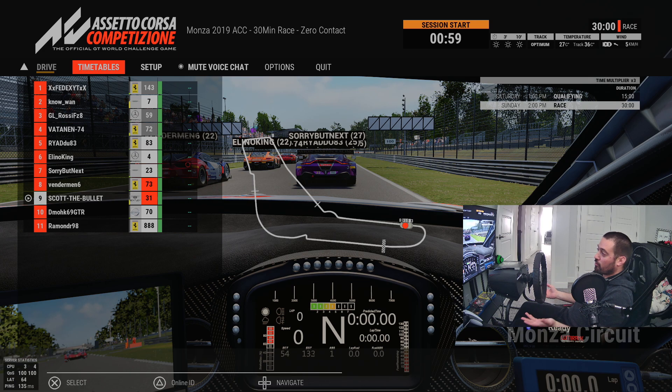Lower traction control helps you improve your times, as long as you control your throttle well, which I'm not great at. Except on Assetto Corsa — most cars I can go with traction control off and do okay. On this game, not really. F1 2020, definitely not. I'm bad at throttle control on that game. Those things also have a crazy amount of torque.